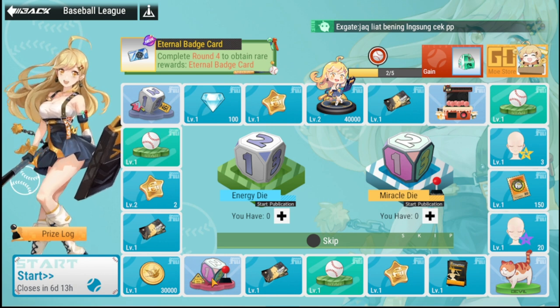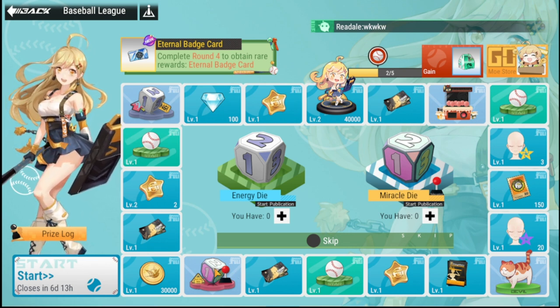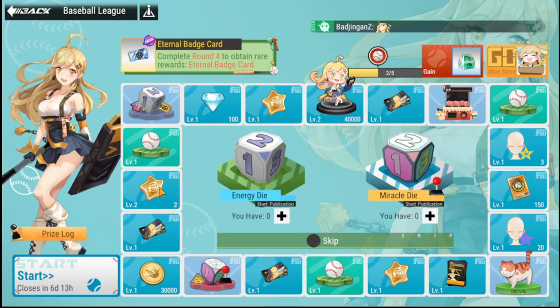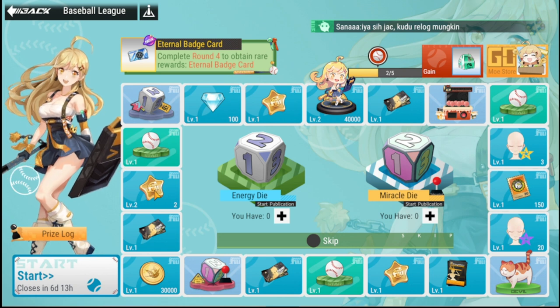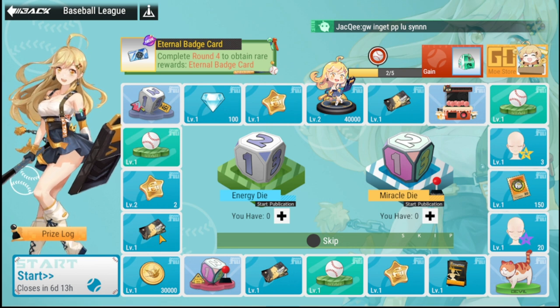Going back to the Baseball League, let's talk about the best items to get. I think the top pick is still the Miracle Die, because it lets you choose exactly where you want to land — up to a maximum of six, since the die is six-sided. The second best is the Fully Wish Star, which is very rare and expensive in the store. Third would be the Blind Box for Ultras, since summoning is very important and you need a lot of copies.